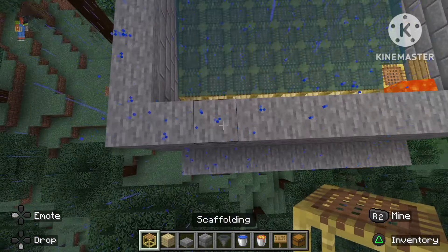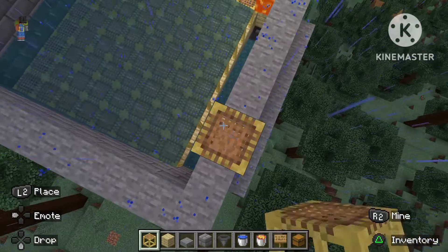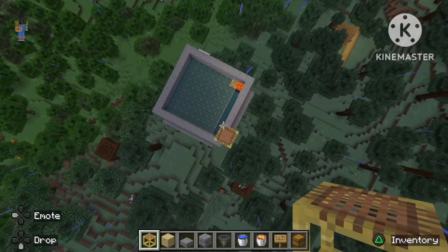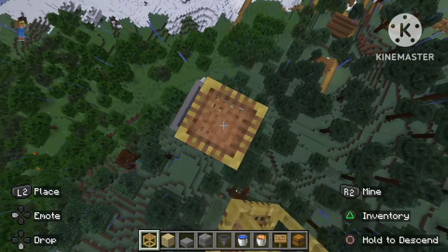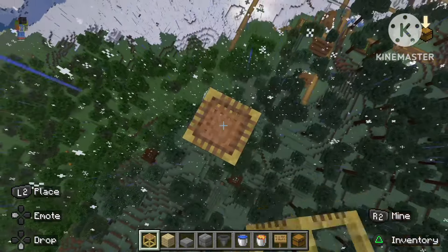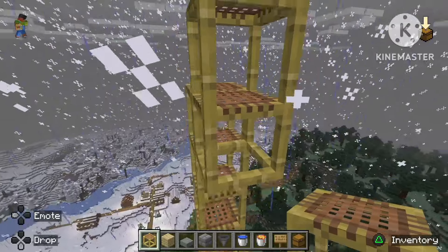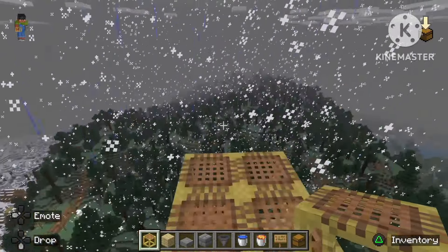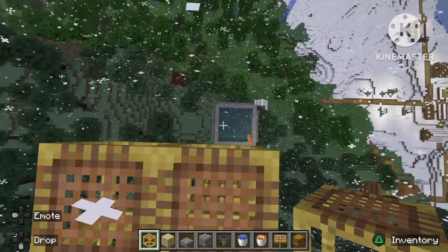Now take some scaffolding because you're gonna want to build an AFK platform so that the mobs can actually respawn. Go all the way up — 32 blocks should be enough, but I like to go even higher just to be sure they respawn, because there's no point going AFK for 3-4 hours with no mobs spawning. Once you've got your AFK platform set up, just wait for the mobs to spawn. If you loved the video, make sure to subscribe.